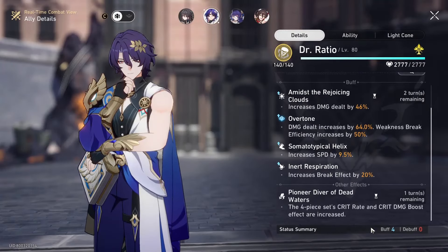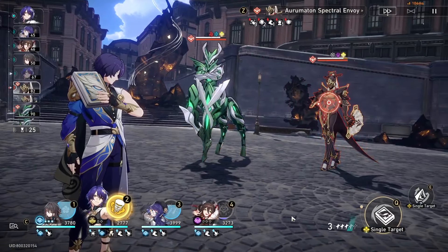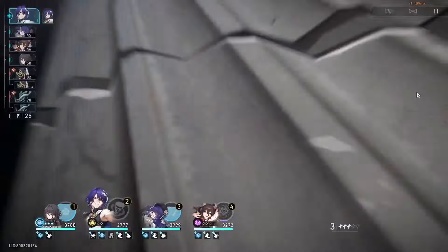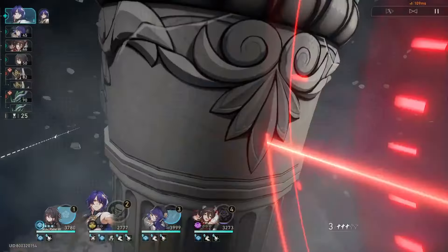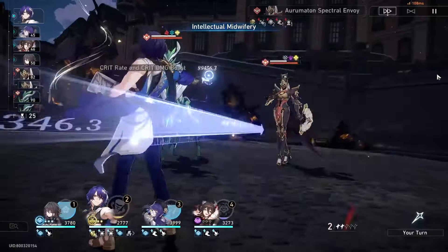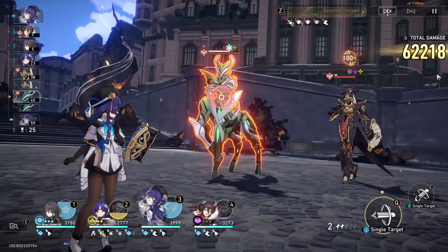If I scroll down — crit rate, crit damage boosts are increased. That stat will be landing on the debuff side. My crit rate damage is still not that high; I don't have the summation stats, which I'll be trying to get. The problem right now is I don't have the crit rate, so I'd probably miss a lot. Let's go with the E — bang, 23k, we did crit, and 62k, we crit all three. So far so good.